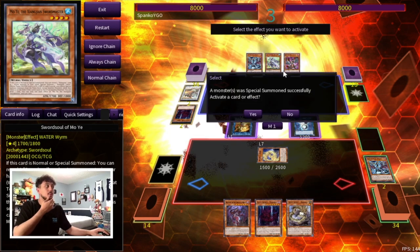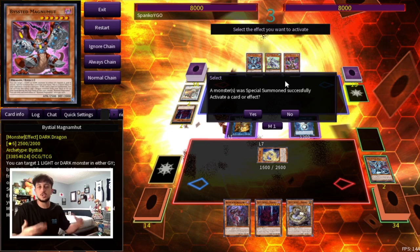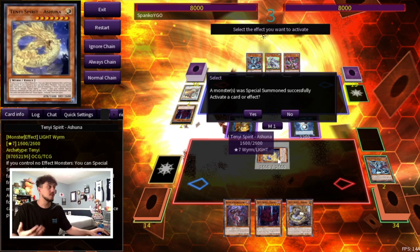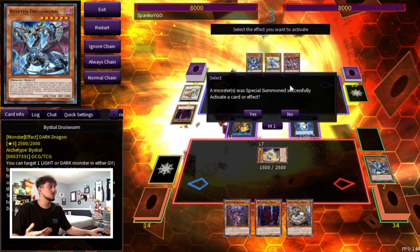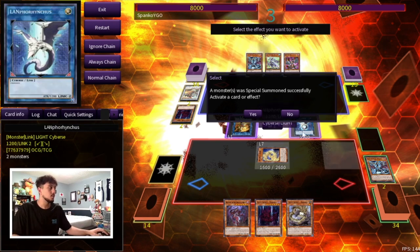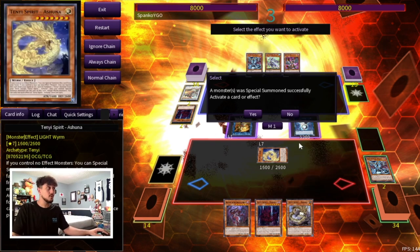Now, in this situation my opponent has the Bistial monsters, which is obviously still a thing and something you're going to have to be wary of. However, it just makes it so that you can get the multi-use of the Tenyi. You get the use of the Bistials, and if your opponent doesn't have the Bistial monsters, then you're good to go because you already have a Link 2 on the board. So honestly, you can even play around the Bistials.